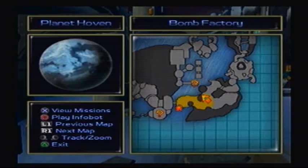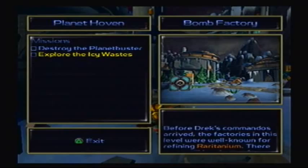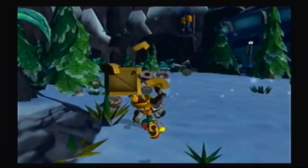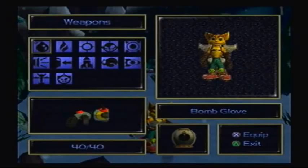There are two missions over here: the Planet Buster and the Icy Wastes. Apparently there's some Raritanium around here — okay, that sounds good. There's a gold bolt around here too; you gotta go up. And that's where you get that skill point that involves those ankle biters.